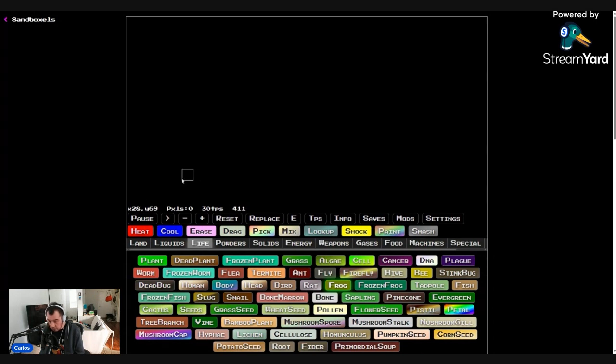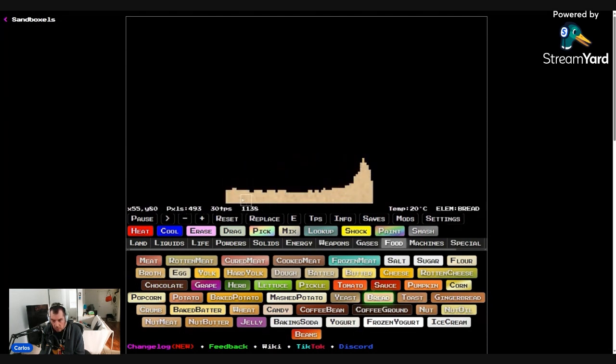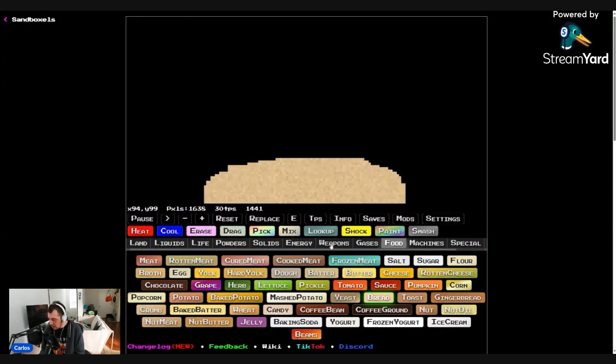A baguette burger. Go to food — let's do food. Why would you want rotten meat? How do we do this with the bun? Is there just a bun? There are pickles. There's no baguette, but there's bread. We'll make bread. Baked batter — there is a lot of stuff here. Bread. I've got to kind of form it to make it look like a bun. Does that look like a bun? That looks like a bun.